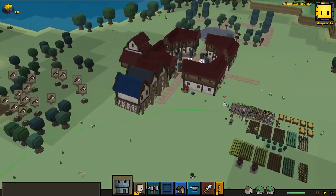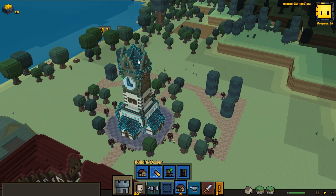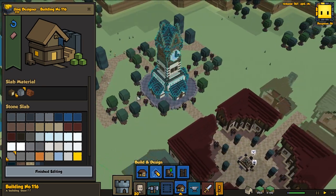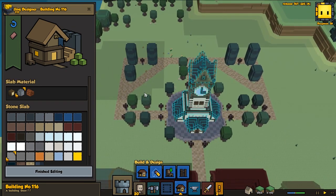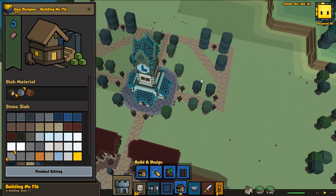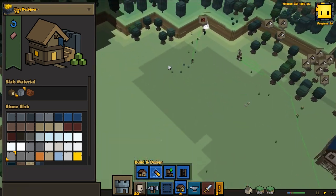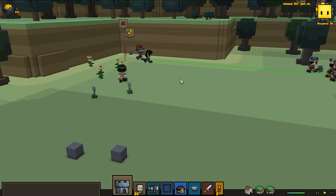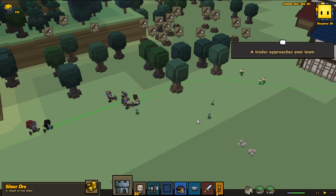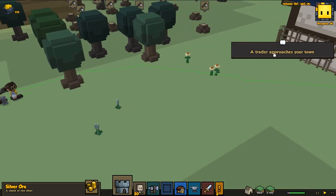Keep suggestions coming for houses, decoration, and anything you think we should add to town. So far from suggestions we've made a clock tower and started a park and garden around it. I'm probably going to add a lot more fill in here — add some benches and stuff to make it look even better. Let's see what we got from that enemy — didn't really check.